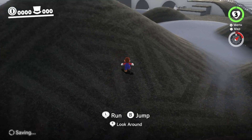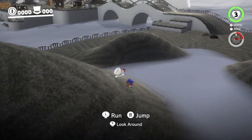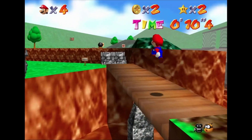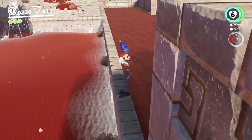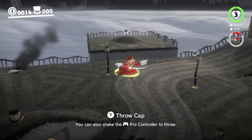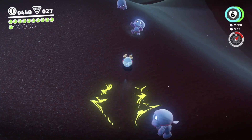One thing you'll notice off the bat is how smooth the movement in this game is. Mario's abilities are a perfect blend of Super Mario 64 and Super Mario Sunshine, meaning he's able to long jump, backflip, triple jump, and do a spin midair, in addition to the newly added rolling ability.